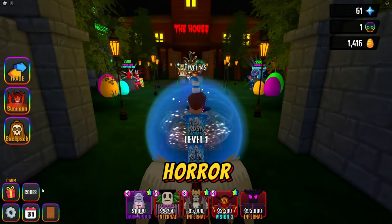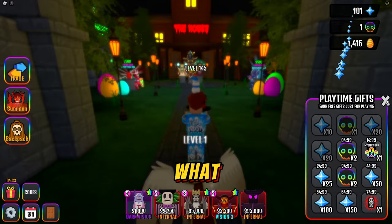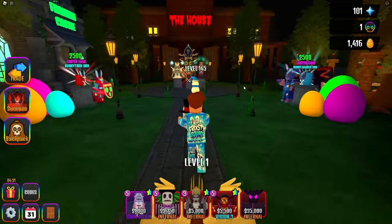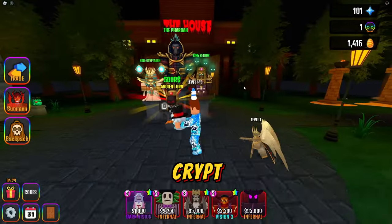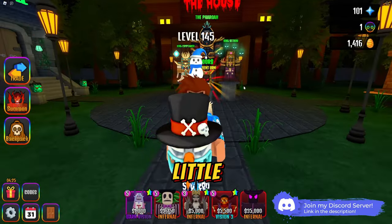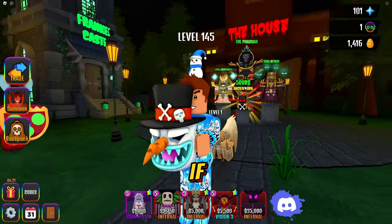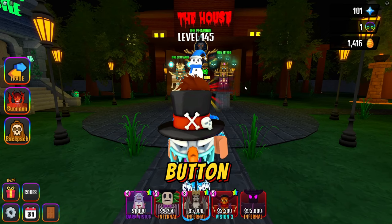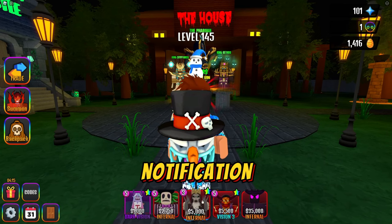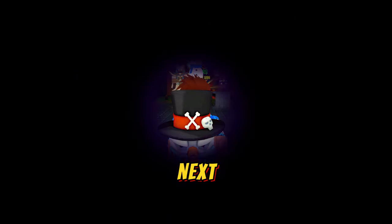You get XP and four of whatever tokens that is back in the lobby. That is how you beat horror mode. Work with different teams to figure out what's allowed in each crypt, and after that it's pretty much self-explanatory. I hope you guys enjoyed this video on the new crypt kings update. If you enjoyed it, smash that like button below, subscribe if you haven't already, and turn on that notification bell. As always, be safe and frosty - I'll catch you guys in the next video. Peace!